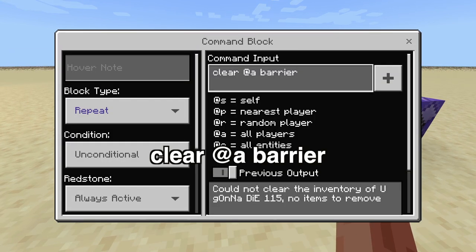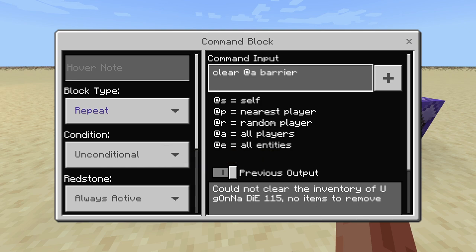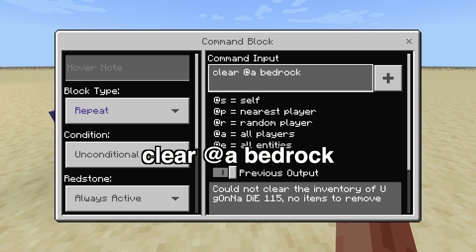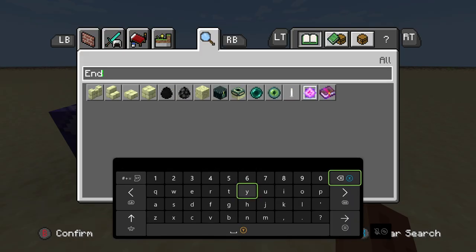Another big one is clear at all barrier blocks. Barrier blocks are basically invisible blocks you can only get in creative — it's useful to have this just in case anybody's cheating them in, so put this one in there as well with Always Active. The next one is clear at everybody bedrock — so if anybody in survival has bedrock on them somehow through cheating, it'll remove bedrock from their inventories.